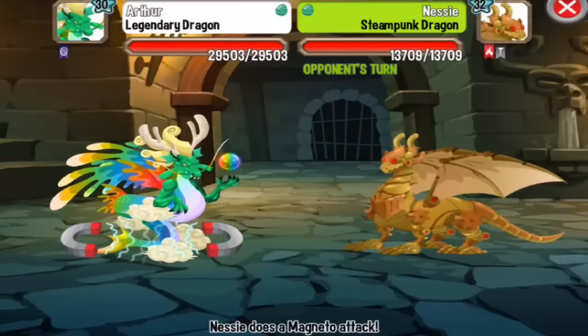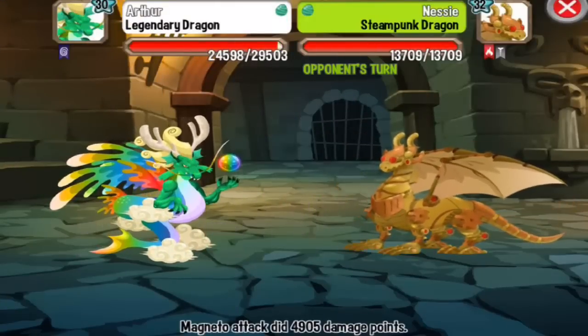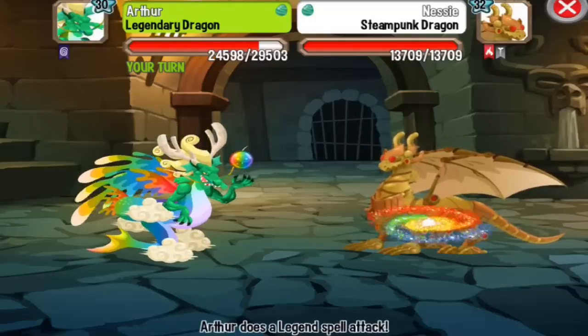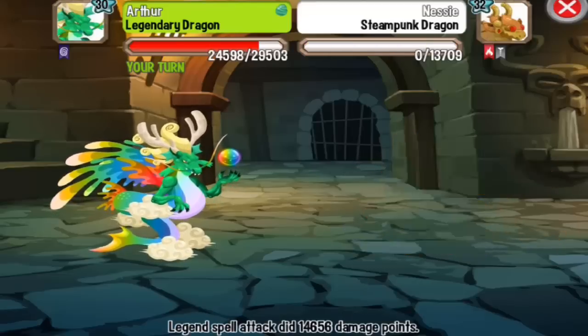And the last dragon will be the Steampunk Dragon. This is a Flame and Metal element dragon, so you can use Sea and Electric attacks to critical hit this dragon. Alright!